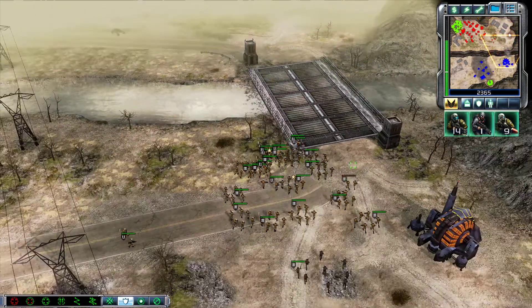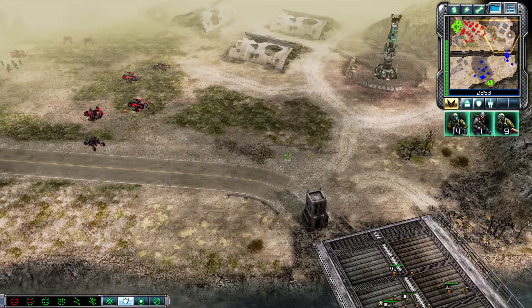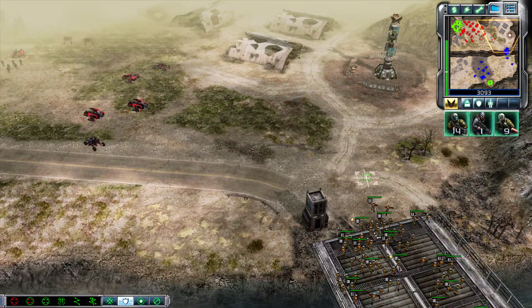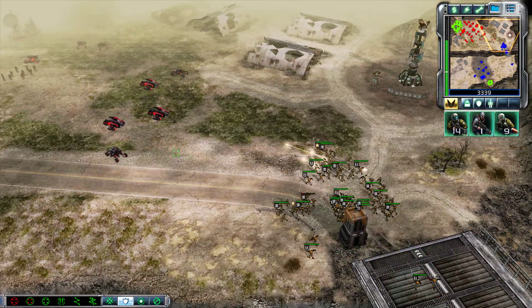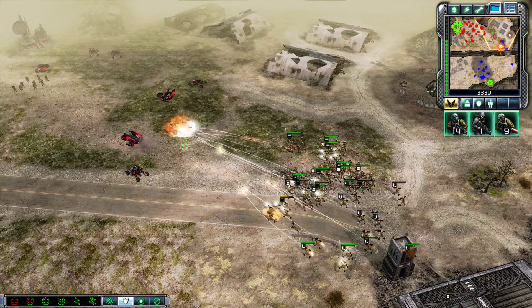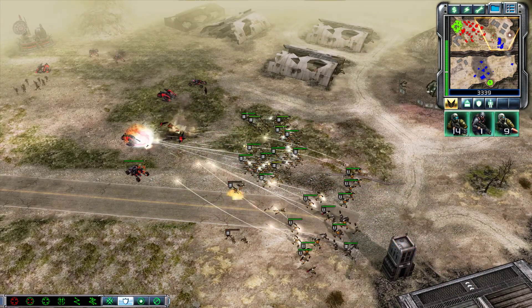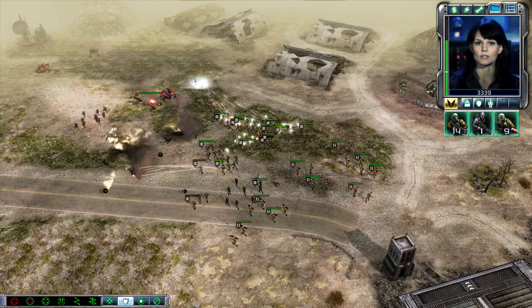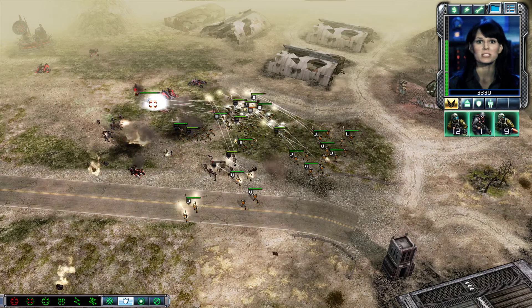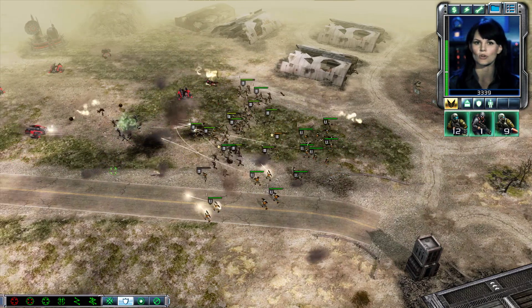Rifleman, move out. Move! Entering combat zone. Unit under attack. Make a push. Light them up. Forward! Those non-vehicles present a problem, Commander. Build an airfield and use some Orcas. They are great against ground vehicles and good against structures.